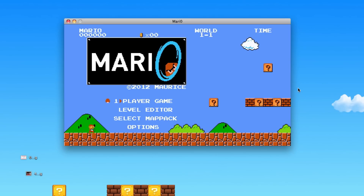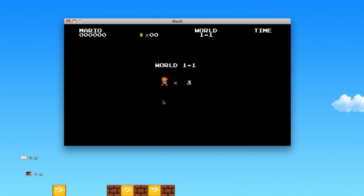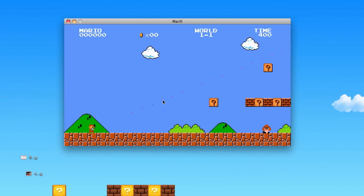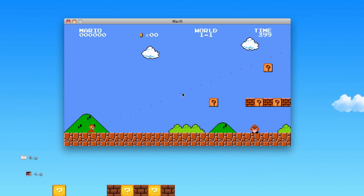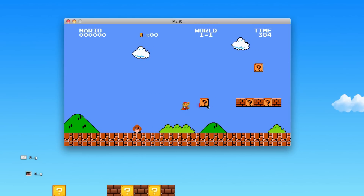I do have my Mario background going on there as well. So we're just going to start this off — press enter. This is insane, guys. So you have ASD controls, spacebar to jump, and you can shoot some portals.